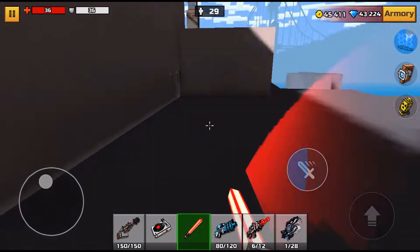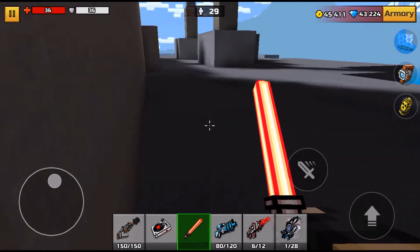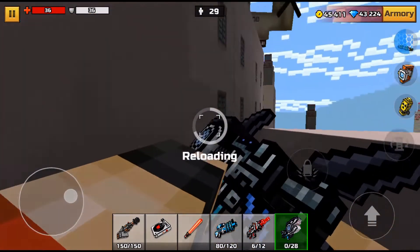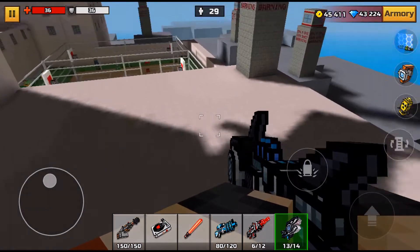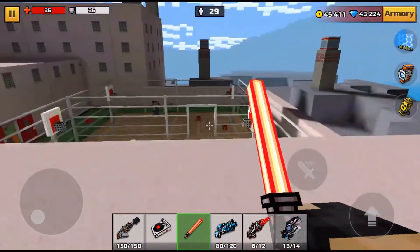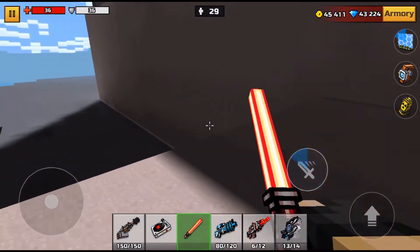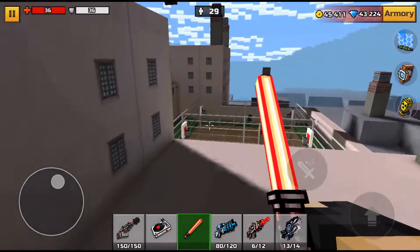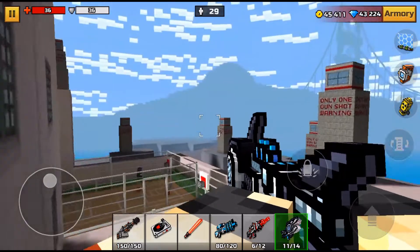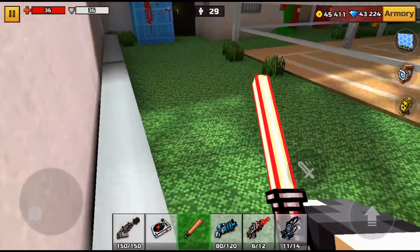All right guys, so now we're actually outside of the map right here. If you guys get stuck in the invisible wall, don't worry — you can just come around and explore a little bit. If you don't get stuck in the wall, you can actually just be inside this little part right here and snipe off all the zombies. As you can see, we're actually on top of the building of the prison. There's sadly an invisible wall above me so I can't get up there.